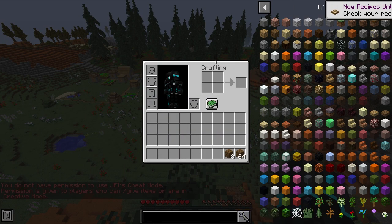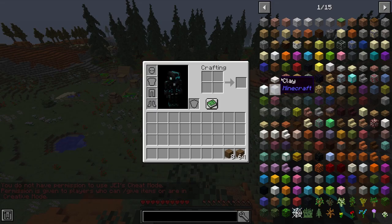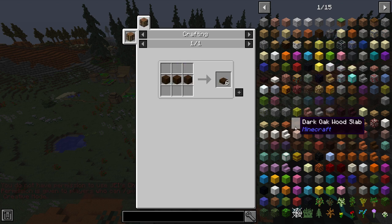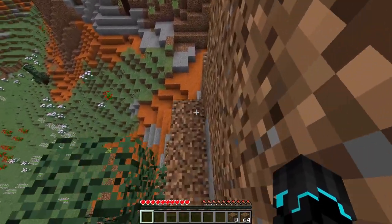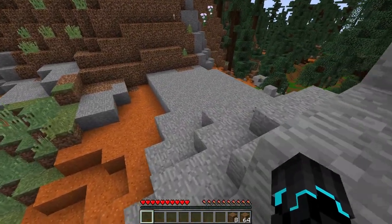That recipe thing is from testing stuff. I use GEI so I can see how to craft things, because I cannot remember it all in my tiny little head. So yeah, I need that.